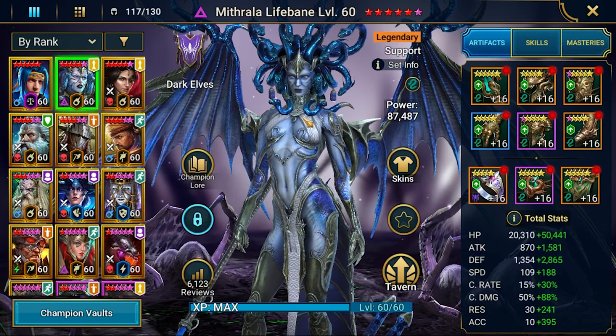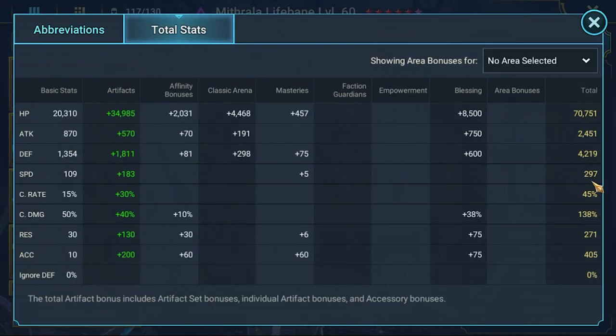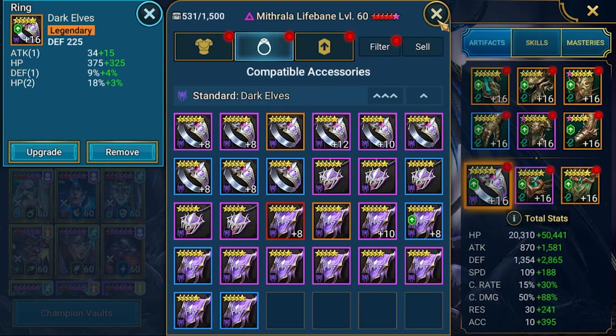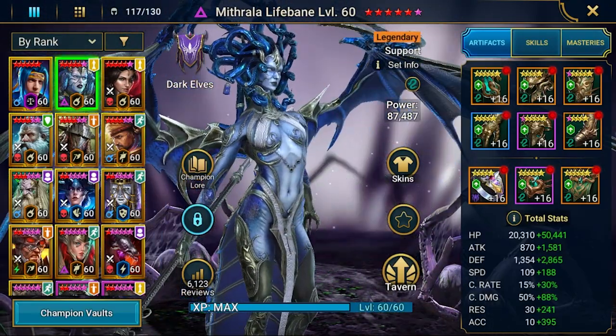This is a good opportunity to share my Mitrala build. As you can see she's very fast - 297 speed - good HP, good defense, a lot of accuracy over 400, and a lot of resistance. Because Mitrala benefits from accuracy, her passive converts it to resistance, so it will be almost 700 resistance - very nice. She is in an 8-piece Protection set and I'm still missing the ring for the Perception set to finish the build.